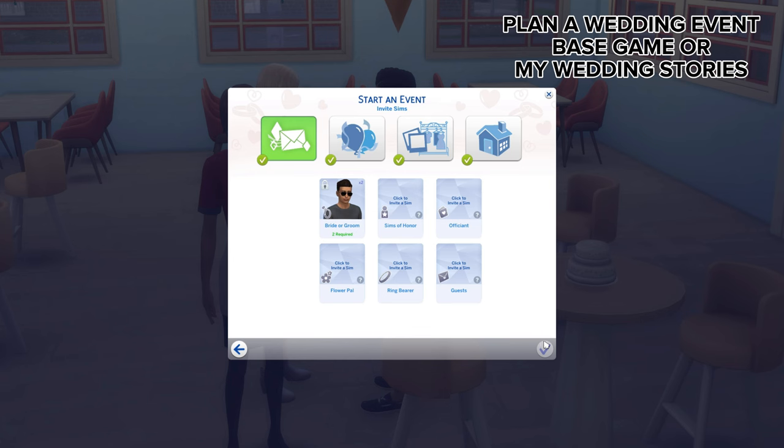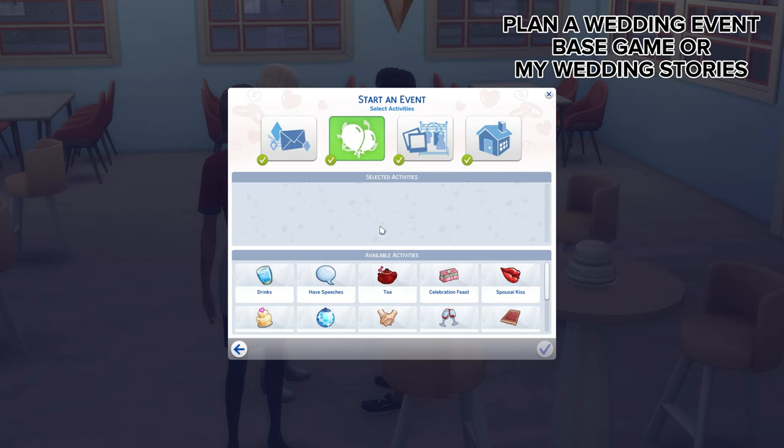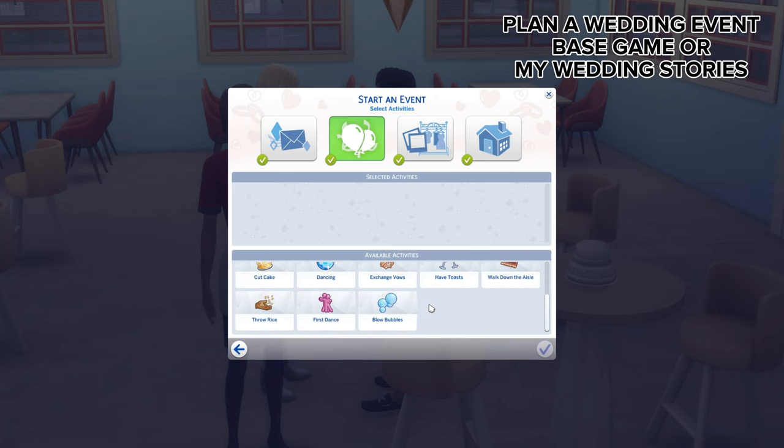And the final way is to plan a wedding event. If you have My Wedding Stories, you'll be able to fill the roles of ring bearer, officiant, flower pal, and select guests. You'll also be able to select the outfit color and type.